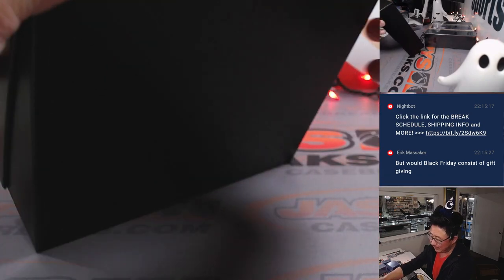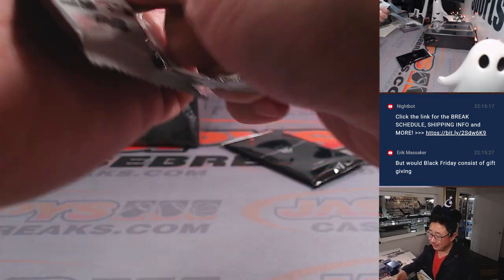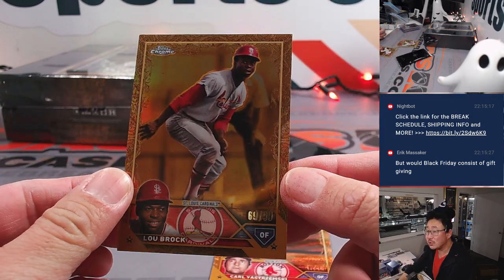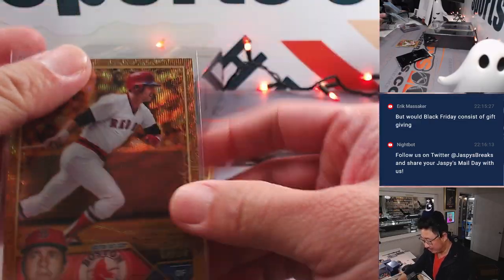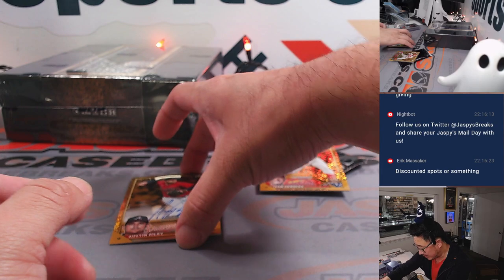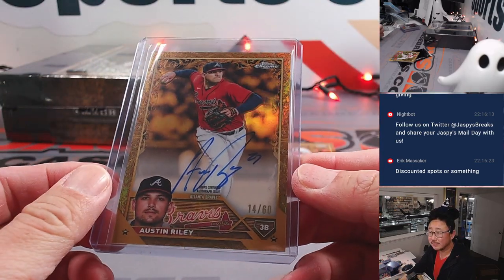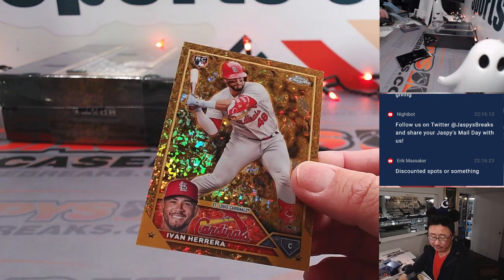In the spirit of Thanksgiving, what if Jaspi's starts a tradition in 2024 where we do some sort of giving back every Friday in November — maybe a charity thing. There's Lou Brock, sweet Lou Brock, 69 out of 99 — Jeff and the Cardinals. There is Yaz for Howard and the Red Sox, 17 out of 75. Austin Riley is your autograph, 14 out of 60 — Atlanta 4, number 4 for David. And there's Ivan Herrera mini diamonds, 49 out of 54, the Cardinals — that's going to be for Jeff.